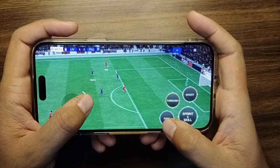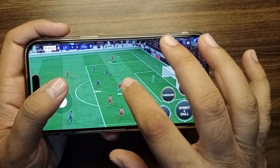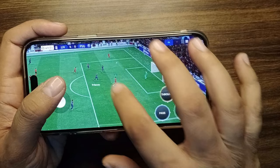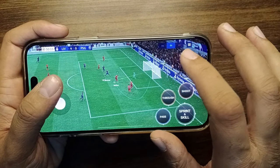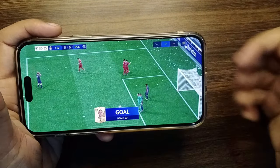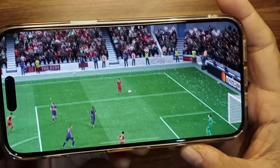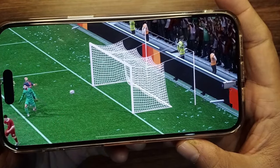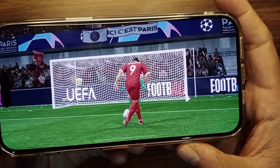The rest of the steps are the same — just send a lob pass to your teammate inside the box. Then all you have to do is leave the joystick and swipe as I'm showing you in the video. This is easier than the first method as you don't have to worry about flicking the joystick. In this method, you just have to worry about the height of the pass, timing, and performing the right swipe. This is one of the hardest skills to pull off in the game, so don't give up and keep trying — you can surely pull it off.